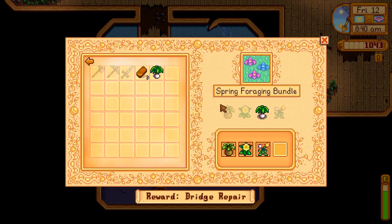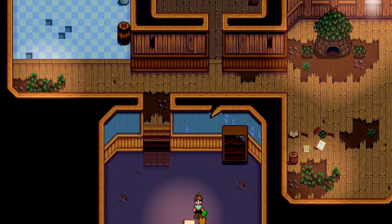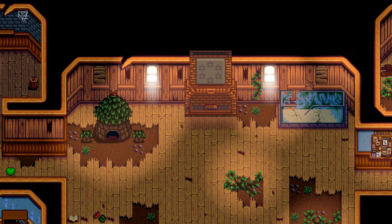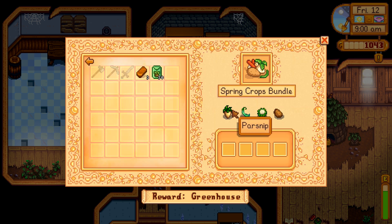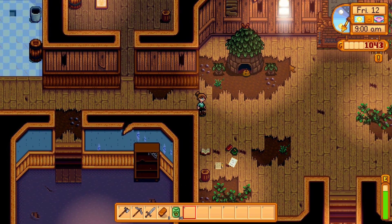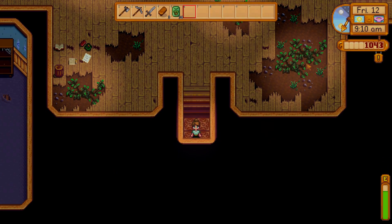Which one's the daffodil? The daffodil's the yellow one - oh okay, I mistook it for a dandelion. Bundle complete! That gave us 30 spring seeds - I shall take it. What's happening? Looks like we have another thing to look at. Two more bundles to look at. Spring crops: we need a parsnip, a green bean, a cauliflower, and a potato - we should be able to do most of that, I might need to buy some parsnip seeds. The other bundle looks like it's got something to do with fish - different types of fish - that's not going to be happening anytime soon. We might need to practice our fishing at some point.